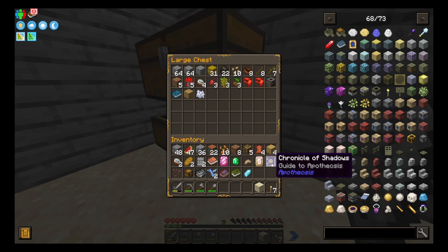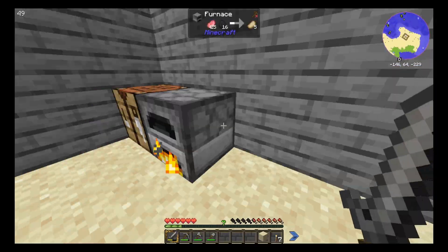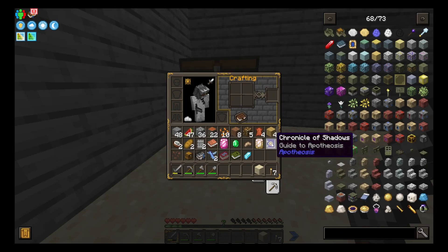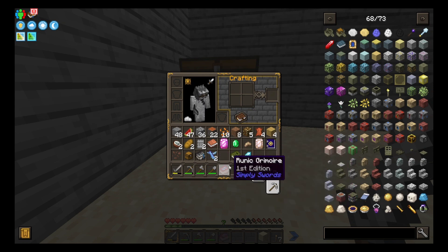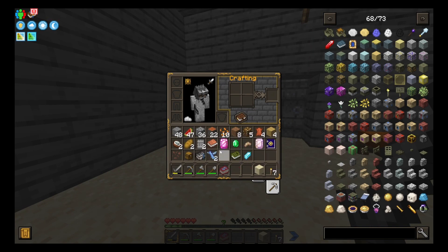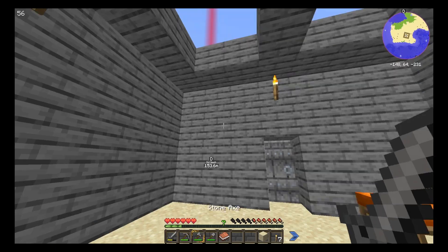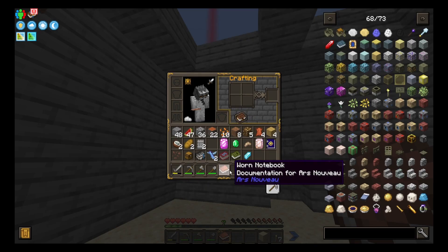I did take a moment to read. I made another chest, threw some pork chop in the furnace, and I also took a moment to read through some of the books. The first one I read through was the Runic Grimoire — there's runes and stuff, unique weapons. But the one I'm super interested in is Ars Nouveau. I've never messed with Ars Nouveau, and I'm probably not even saying that right.